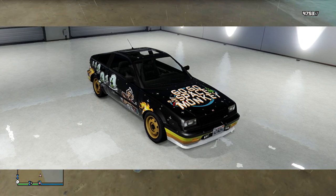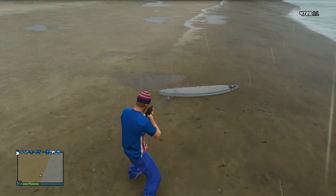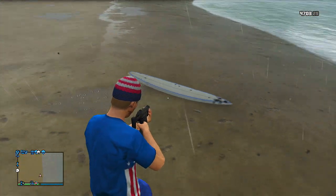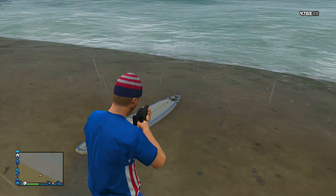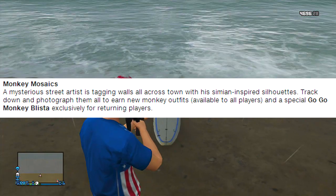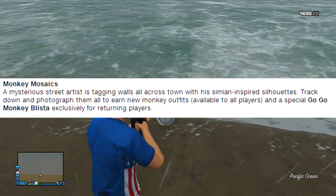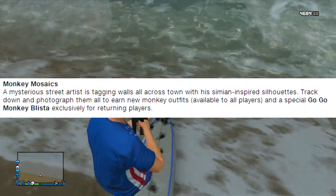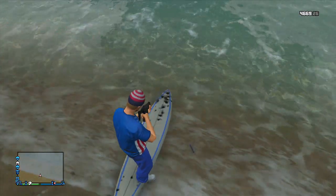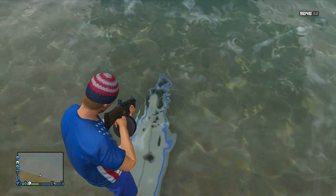I'm going to show you guys how you can unlock this once you get your hands on a copy of the next-gen version. This was released in the news a while back — it's basically for returning players. They get a chance to do a new mission, and when you complete that mission you unlock the Gogo Monkey Ballista. It's called Monkey Mosaics: a mysterious street artist is tagging walls across town with simian-inspired designs. Track down and photograph them all to earn new monkey outfits available to all players, and a special Gogo Monkey Ballista exclusive for returning players. The Ballista is definitely a unique looking vehicle, and by unlocking it you also unlock some cool monkey outfits too.